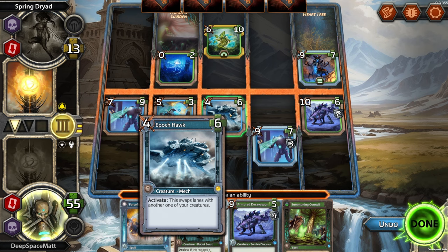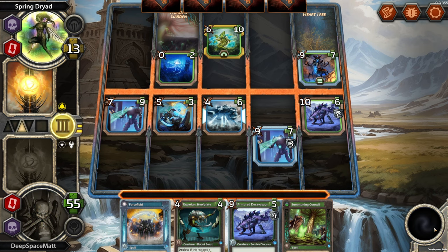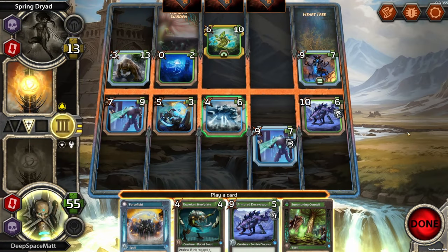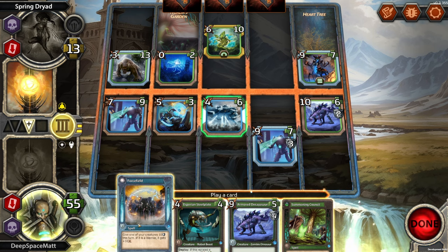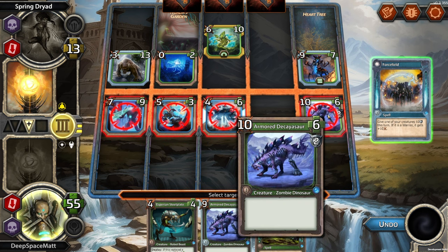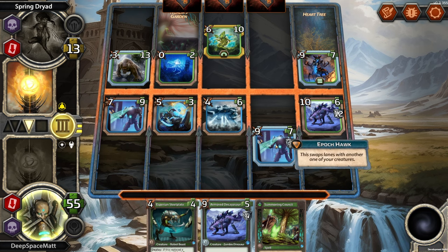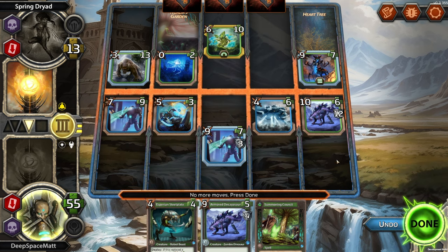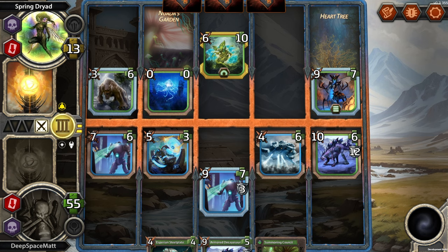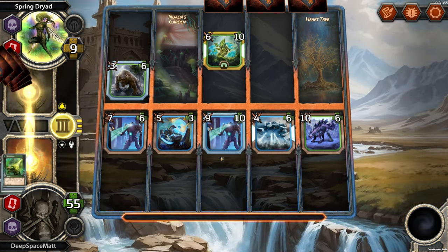I can use an ability — what is your ability? Oh, your ability is to swap lanes, which actually that's not a bad idea, but I'm not going to do it right now. I want to see what they do first, because we have the last turn before we go into battle. Let us play the Force Field over here to save the Decayasaur — it is additive, that is nice. And let's use this ability to swap out like that. And we'll do 4 to them — down to 9.